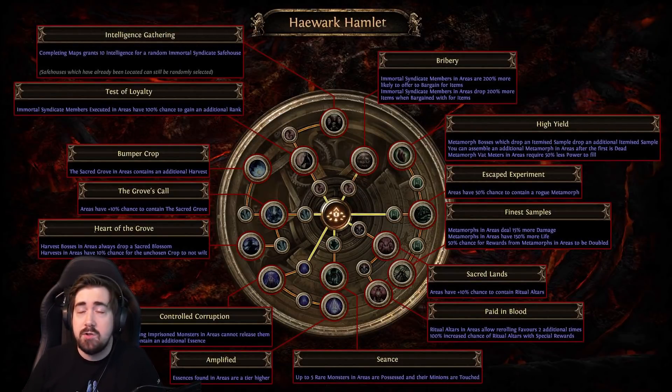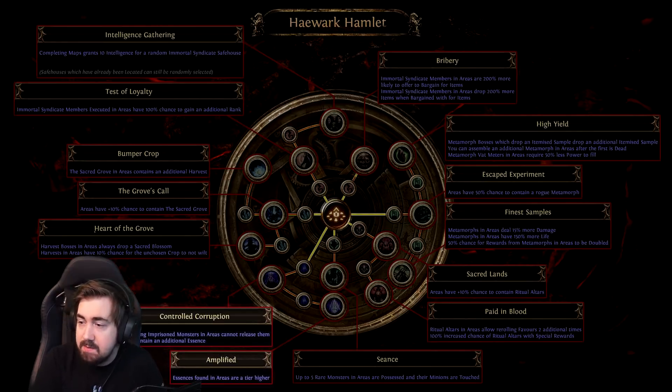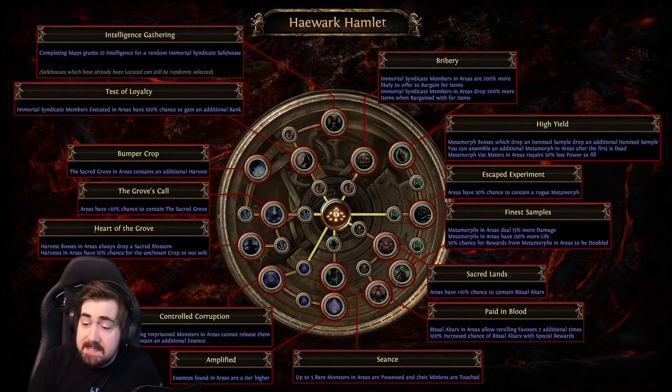I want to preface this — there are a lot of really hard choices. I'm more SSF hardcore oriented, but I'll talk a little bit about all the points. For Haewark Hamlet, the two essence nodes is definitely what I'm going to be doing first. Amplified is insanely strong.